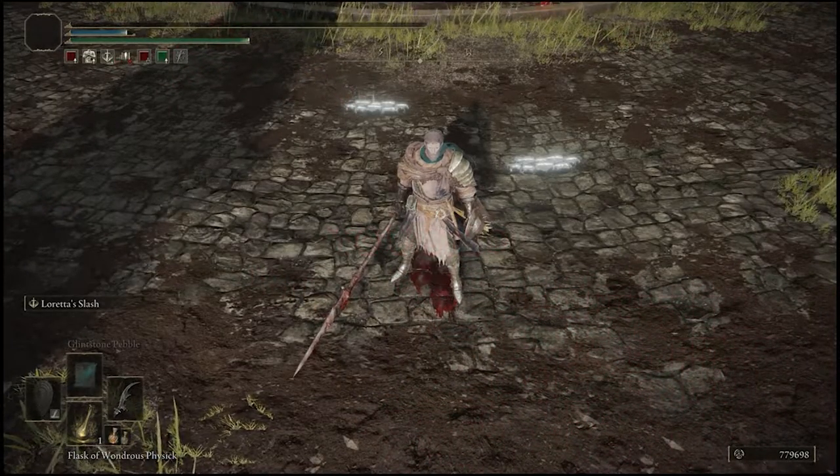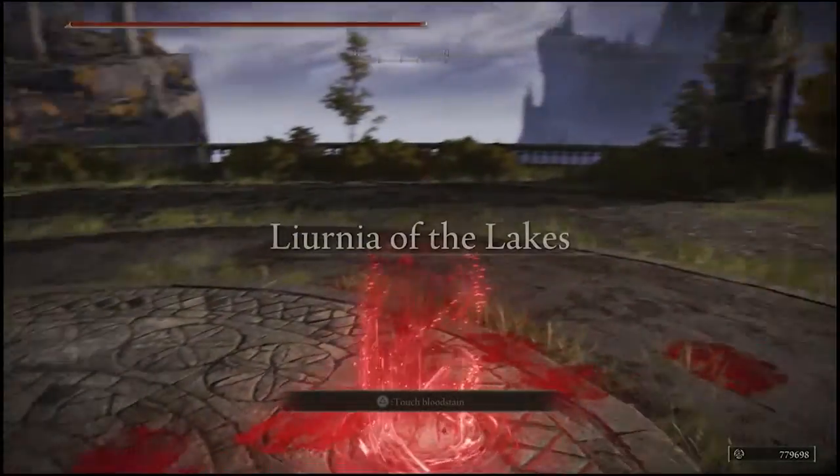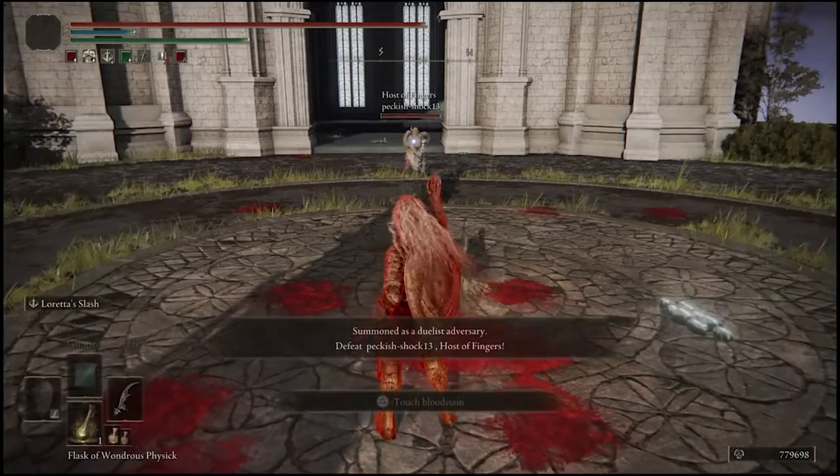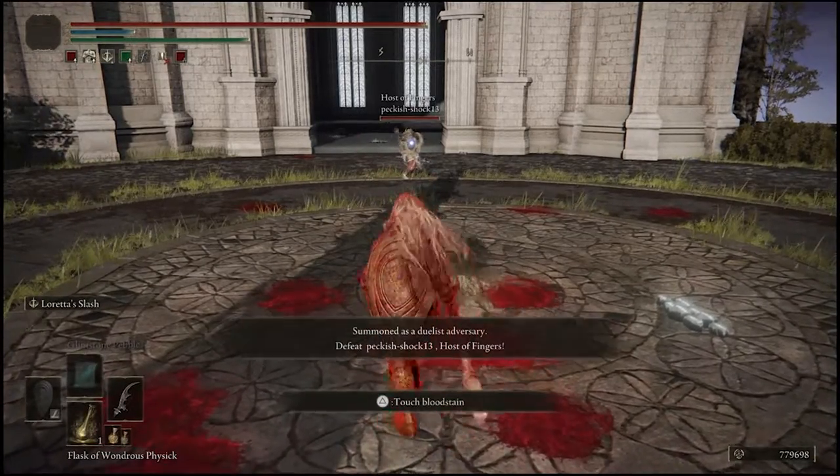Somebody's working on their parrying. Hello sir, how are you doing? Bulgo strength build.